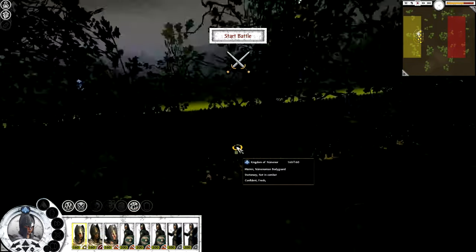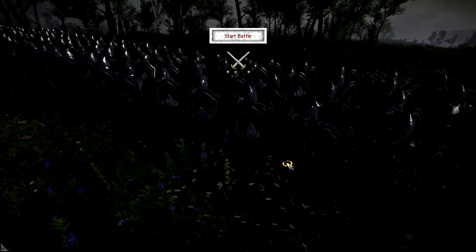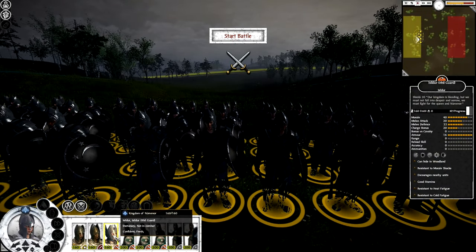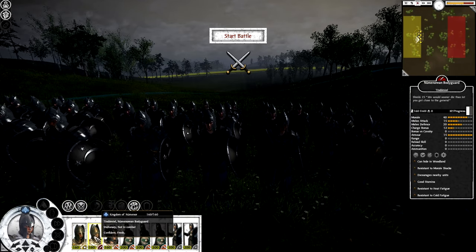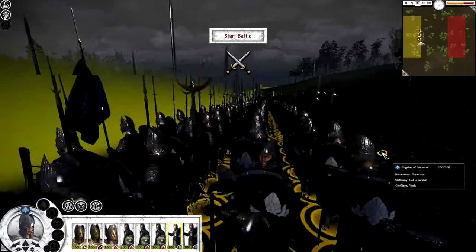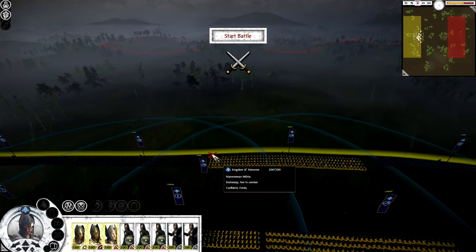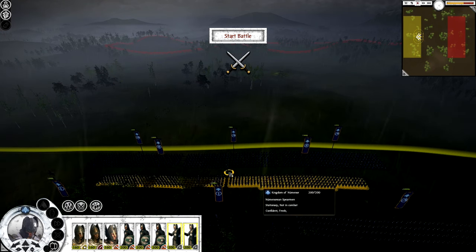They are actually going to sally out — that's actually better for us. They have a reinforcing general, but these are mostly garrison recruits. My bodyguard is a basic infantry unit. This is the Isildur Illith Guard — wait, this is actually Isildur! His stats are slightly better than everybody else. I have Numenorean militia and Numenorean spearmen. My main worry is we have no archers at all — just good infantry.